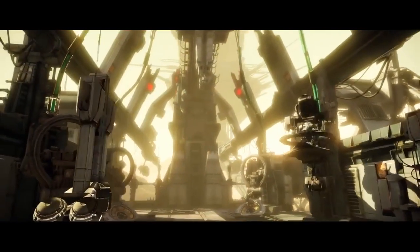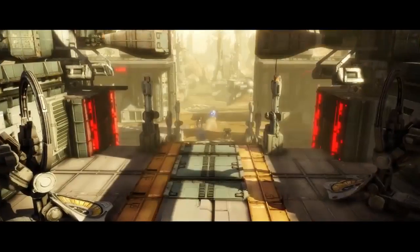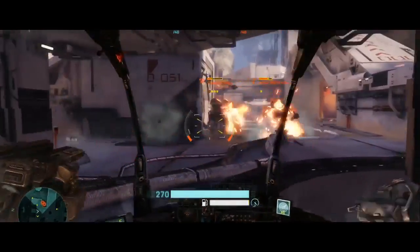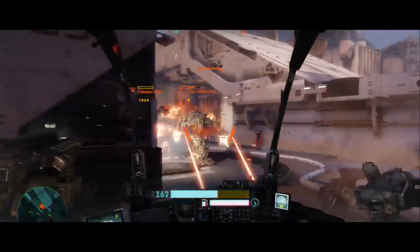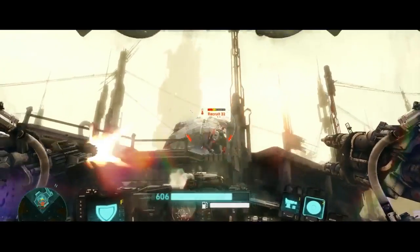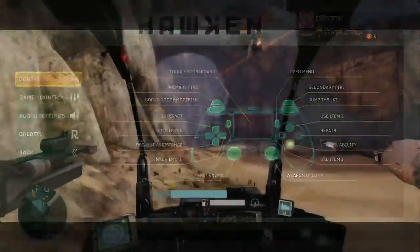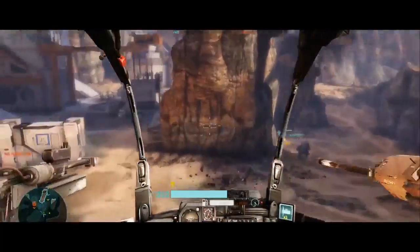Since Hawken had been created with console in mind, you'll find the controls to be surprisingly intuitive in how the mechs move as well. For me it's especially notable because we actually use all the buttons on the controller — like all of them — and once you get a sense for where they are, it's really pretty neat. Bumper jumper for the win, anybody?